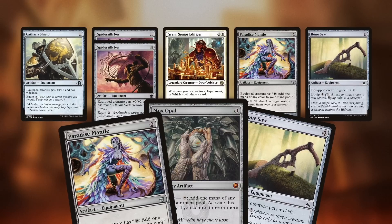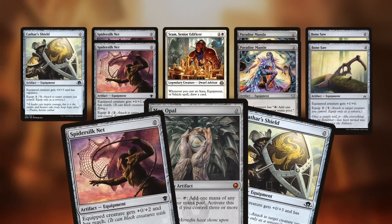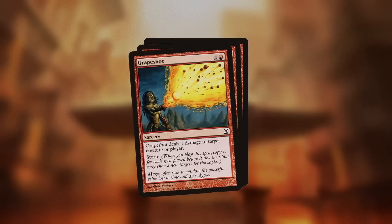The deck is full of zero mana equipment, so you're going to get to draw a lot of cards. What you're trying to do is cast enough of these, along with some Mox Opals if you need them, to create a big enough storm count to Grapeshot your opponent for their entire life total.